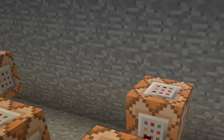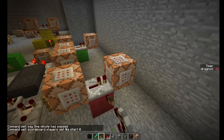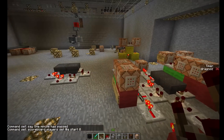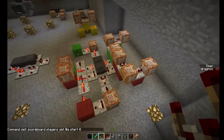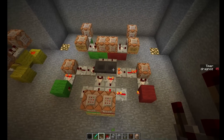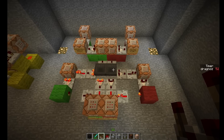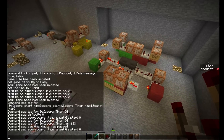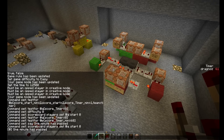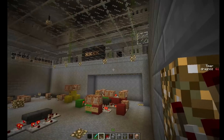Once it reaches 60 it turns on the command block that announces that one minute has passed, and then it also sets start to zero to stop the clock at the 60-second mark. It looks slightly complicated but it's actually quite simple and very small compared to other designs out there. We hit 60 and we got 'one minute has passed.'